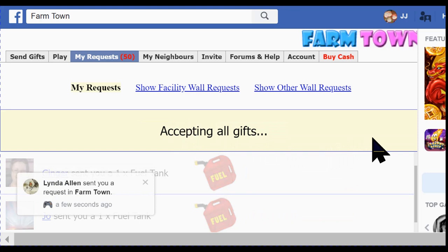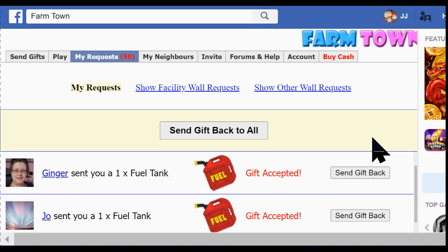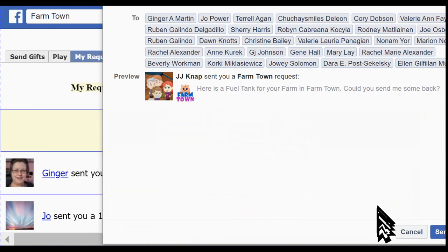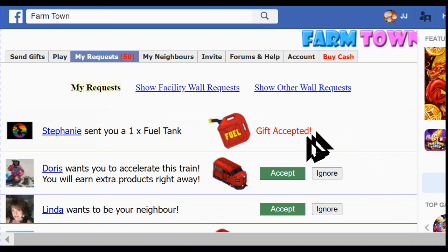I hit accept. The system is running real slow, so I'm going to pause while it's accepting those gifts. Okay, it got to send back to all, which I'm going to do. I click on there and send them fuel tanks back. This brings up a screen showing all the friends that sent me gifts this time. And when you do that, it removes a lot of the gifts shown and enables you to see a train request, which we accept — it's extra products.